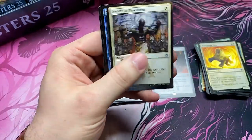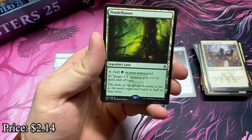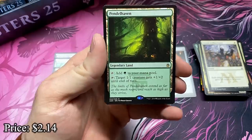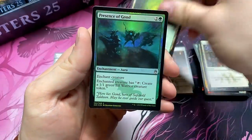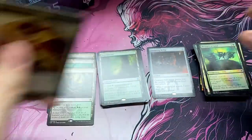Swords to Plowshares — nice, take it. And it's a Rare — it's the Pendlehaven. I do love Pendlehaven. This used to be such an expensive card. And the Presence of Gond foil. Nice.